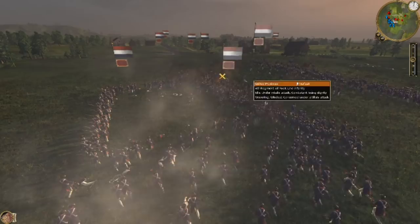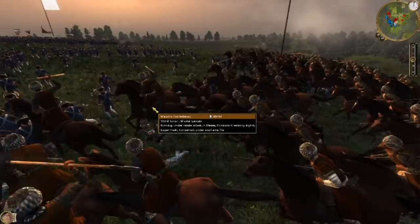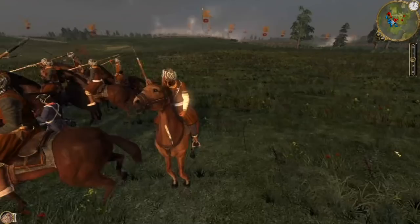Right here we see a few units route pretty much as soon as they reach our lines. This other unit is squaring up, and that's probably a good thing to do because I actually am cavalry charging them right now. However, they route as the cavalry reached them, so that was absolutely perfect. Now the square will be slaughtered. The artillery firing at them did the work for us there, but the cavalry will get all the glory, all the kills, and all the experience points.